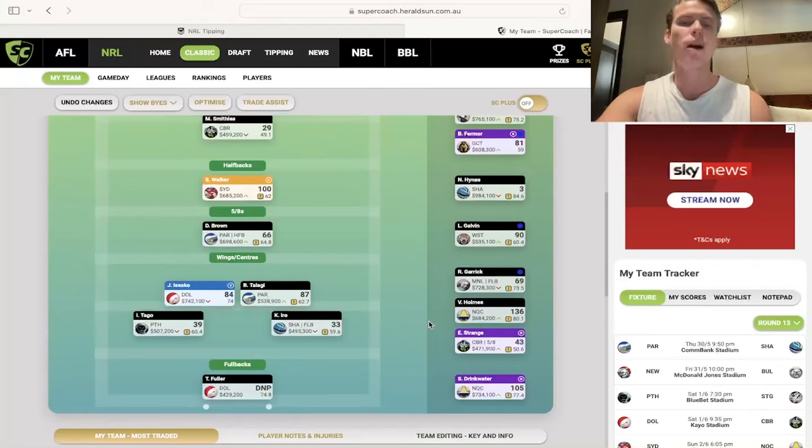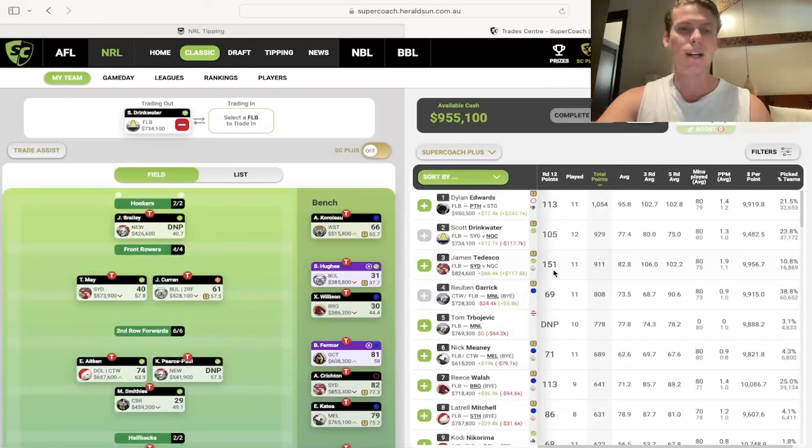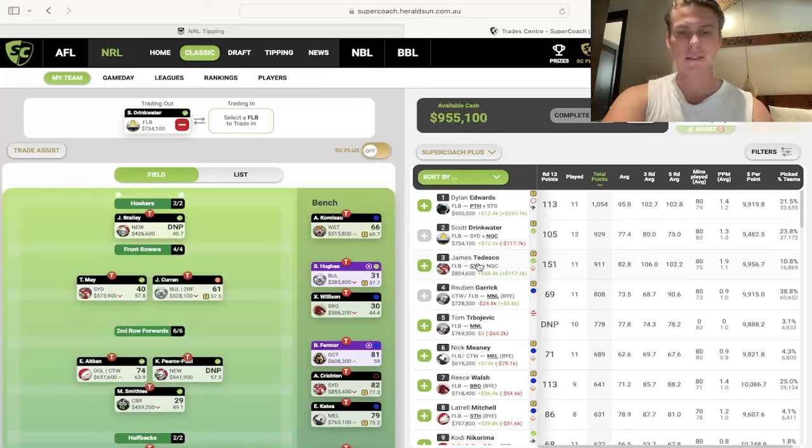Some clear buys this week come down in the fullback and center-wing positions. Joey Manu is a clear one on the list, but I think James Tedesco is the one people are targeting this week — he's gotten very expensive. In my team I've got Fuller and Drinkwater, so Teddy's not someone I need. He's got 151 rolling average, which is massive, and he'll go up again, but he has a bye in round 14. Both him and Joey Manu are by far the best captaincy options this week. If you're looking for double points, Tedesco is that guy.